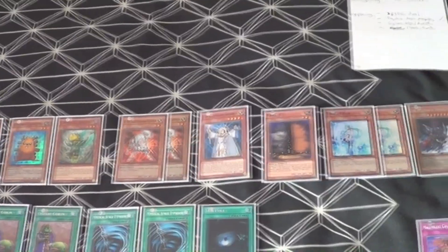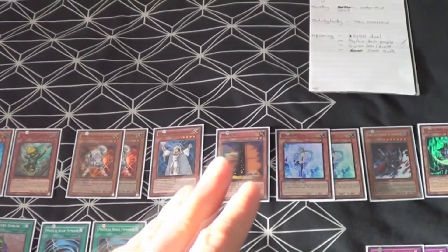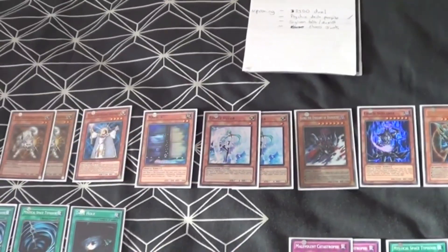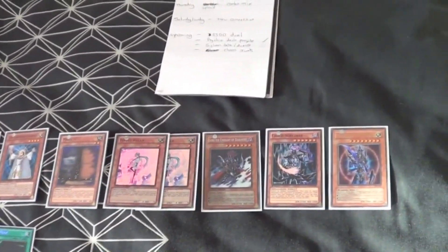Maxx C works very well with this deck simply because you can ditch it on your own turn — you then summon Junk Synchron and bring Maxx C back, so you can go into a Level 5. Even if you're not Special Summoning on your opponent's turn, it's a decent way to get a Level 5 out. Effect Veiler is useful all-round and is very good as a Level 1 tuner because you play One for One in this deck. Then we have our three big boss monsters: Gorz, Chaos Sorcerer, and BLS, since we do have a fair amount of the Chaos engine. We play no backrow at all.